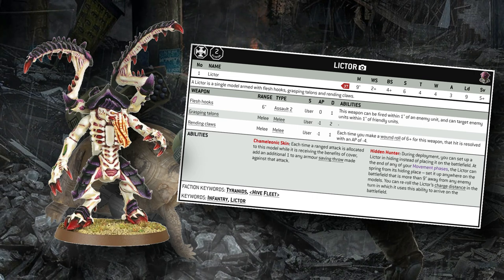The most important ability on the datasheet, however, is Hidden Hunter, which allows you to put them in reserve and Deep Strike them anywhere outside of nine inches of enemy models. And when they come in, they can reroll their charge. Making that nine inch charge out of Deep Strike is about a 45% chance with a reroll, which means your opponent does actually have to be worried about Lictors coming out of reserve. If they have important units they don't want tied up, they can't just leave them unscreened — the Lictor coming in and tagging a unit for a turn could be detrimental to their game plan.